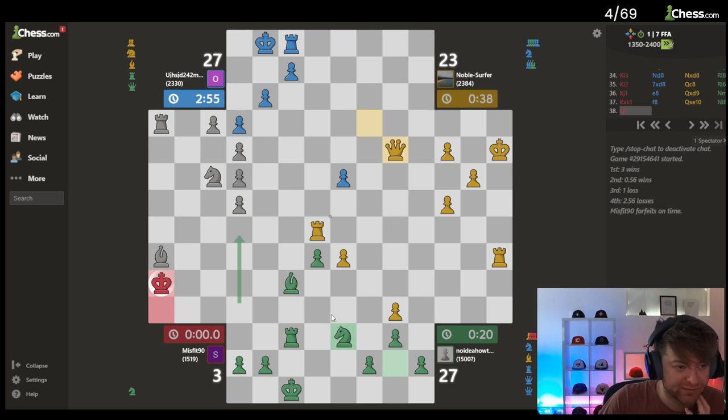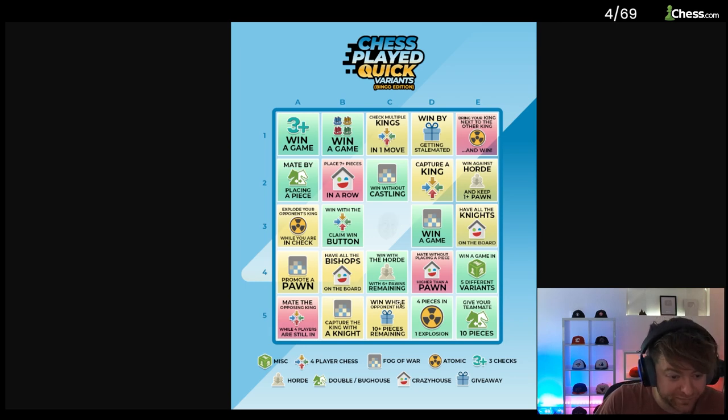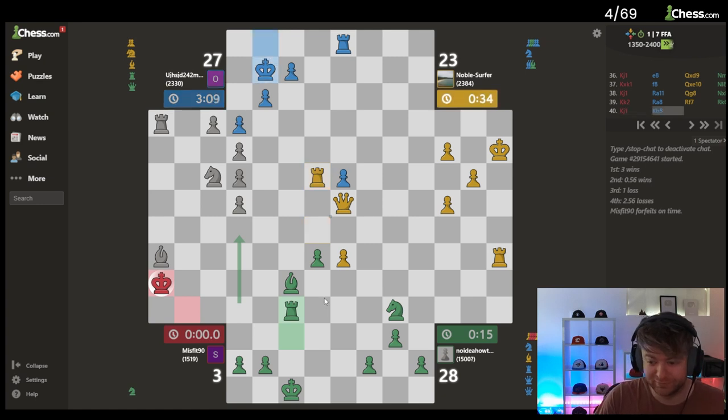We have to beat him with the power of friendship — there's no other way. I can still finish second, but you're forgetting I don't care about that. Should I just resign? It's all about this bingo — I don't care about four player chess. Check multiple kings in one move — we're not doing that, are we? That's not happening, because it's not about winning this game.